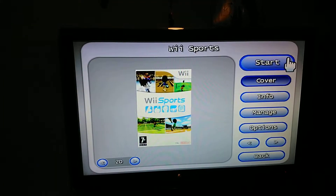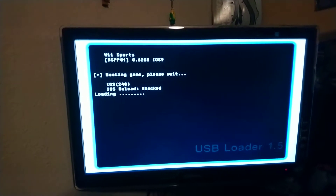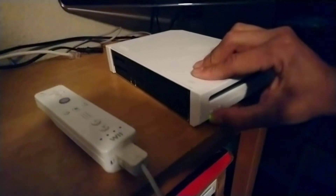You'll try to start the game up, and you'll get a black screen — your Wii remote's off and you're trippin'. Well, just turn off your Wii by holding the power button.